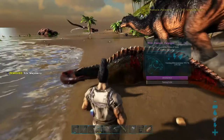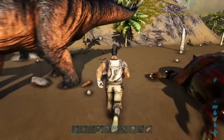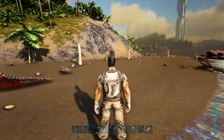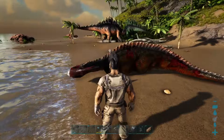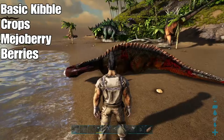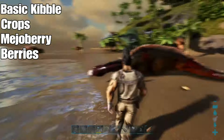It's out. We're going to pop some mejoberry in there to get it tamed. Now usually we'd have a quick look around to make sure there are no carnivores in the area that are going to come along and wreck our tame. However, we are on herbivore island here so that's not going to happen. You could use crops, kibble, or mixed berries — I'll put a list on screen showing the most effective to least effective.